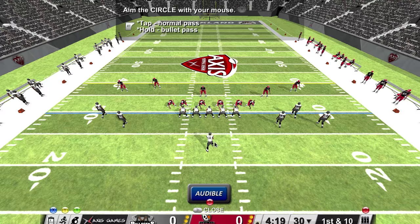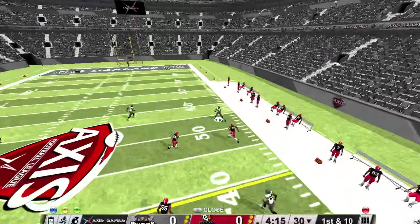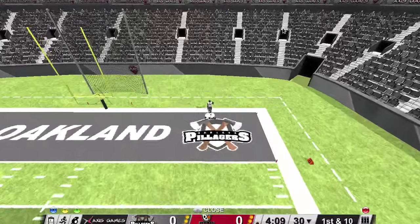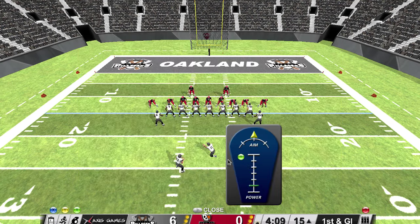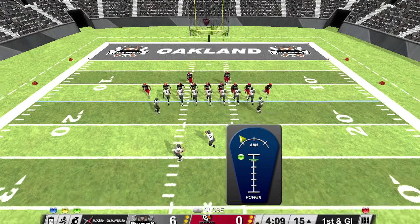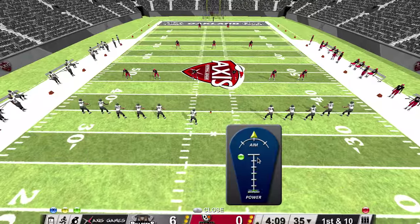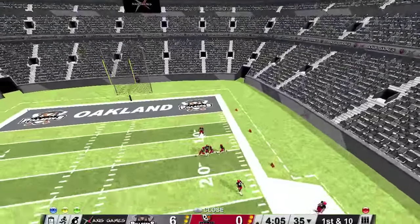Tap for a normal pass, hold for a bullet pass — again right trigger. There's my man. A nice block and we're off. I'll attempt an extra point. I've not made one yet because it seems to just go crazy. Totally missed that one too. So when I score again I'll go for two, because it's a lot less hassle than that whole kicking malarkey.